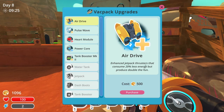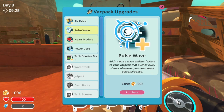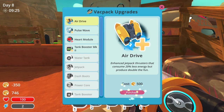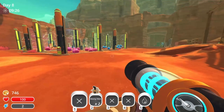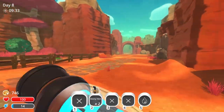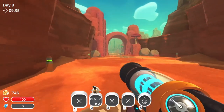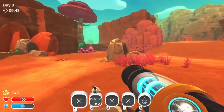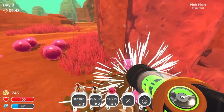Air Drive Enhanced — jetpack thrusters that consume 20% less energy but produce double the fun. That does sound good. Pulse wave — I think I'm okay with that for now. I think I'll save my money for now and I don't think I'll be completing this quest because I'm not going to be able to get that crystal plot. So I should try and grab some water — that shouldn't be too hard to fill up my water tank.